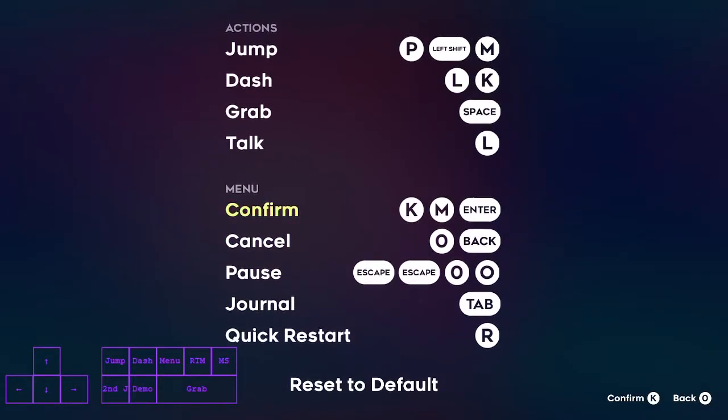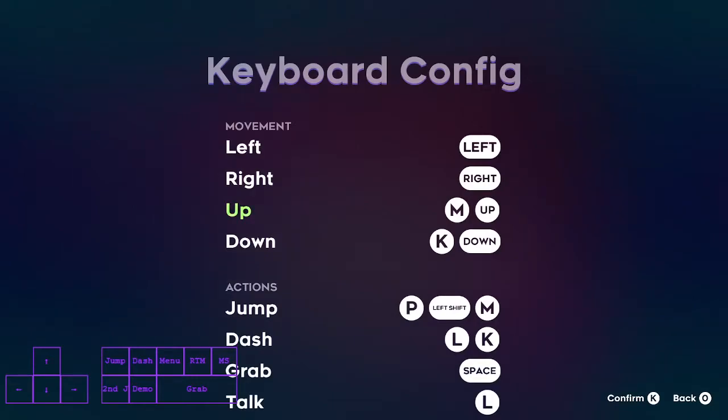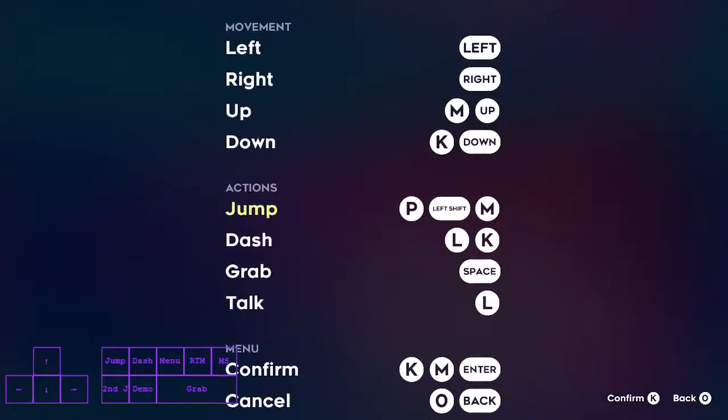This is not required but it's way better to have confirm, jump, and up bound to the same key to do the five-piece key way easier. So if you have a return to map button you can use it and just bind jump to it to make it easier.